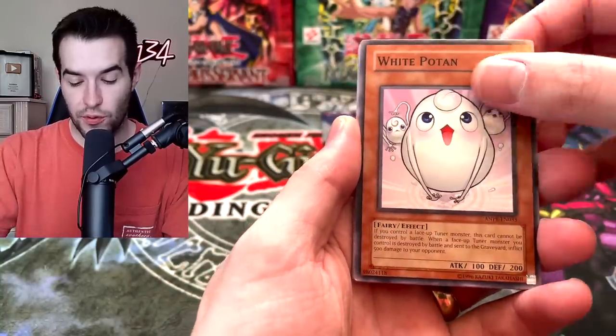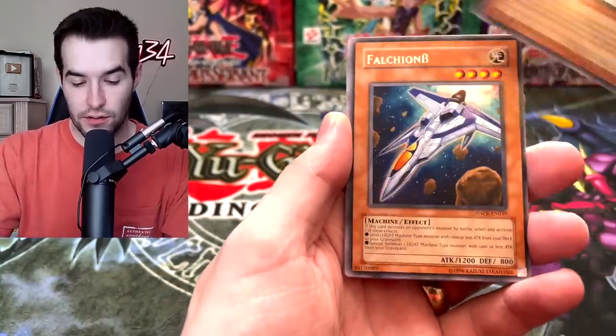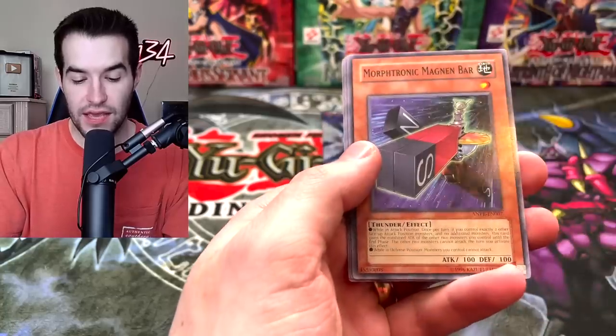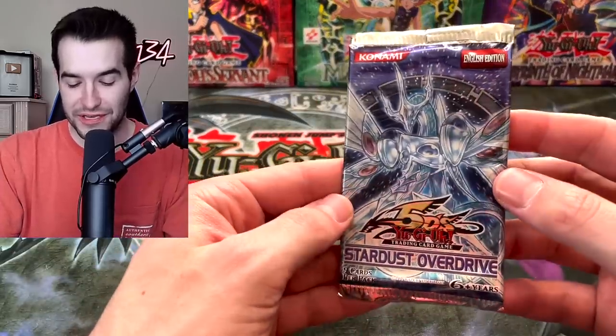Battle Teleportation. We got the White Potent. Aegis. Fishborg Blaster. And Falkeon B. Magnum Bar. We have not pulled anything besides the Ghost Rare, so that's why I don't know where the placement is.